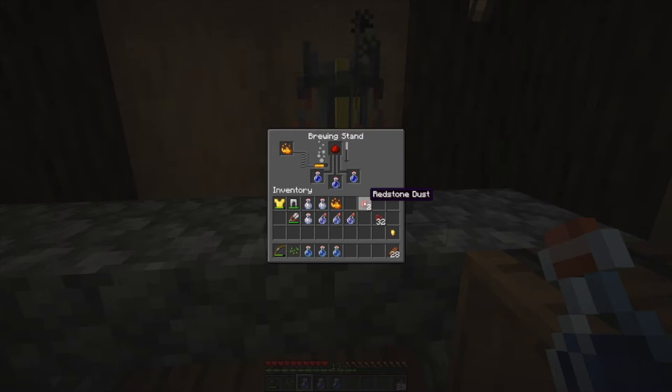One potion will give you night vision for eight minutes, which is helpful for caving, exploring dark spaces inside ocean monuments, temples, caves, and strongholds — anywhere you'd normally have to light up with torches. The nether could also benefit from night vision, it brightens it up a little bit. So now we have an eight-minute potion of night vision.